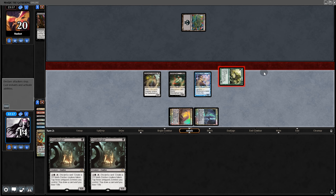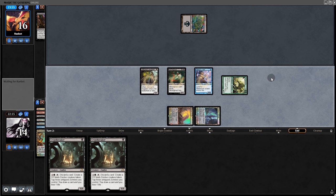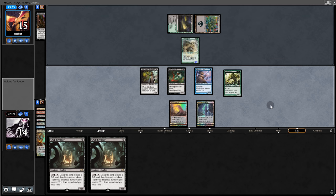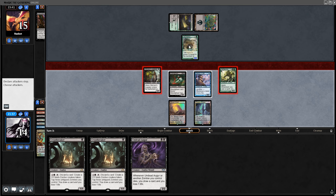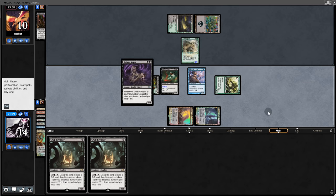They take the Supplier — okay. We play a Crab, get back Vengevine, hit them for four, and back to them. They play a Thoughtseize-type effect. I think the best move here is to swing with both of these. Yeah, they don't block either.